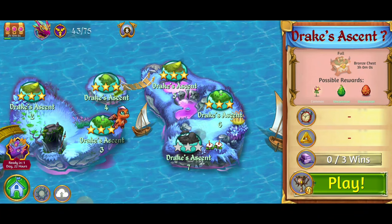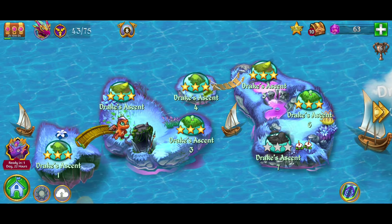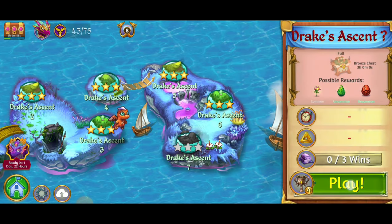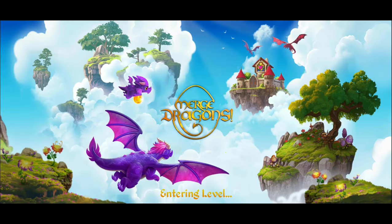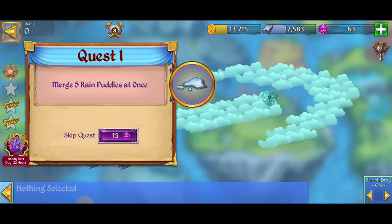Once you get past Drake's Ascent 6, you're going to unlock a new secret level — Drake's Ascent. Yes, this is the second Drake's Ascent, but it's going to be the boat one. Let's go ahead and get us a 3-star victory here. I'm Toasty Gamer Boutique, we're playing Merge Dragons, and we're going to do our best to crush it.